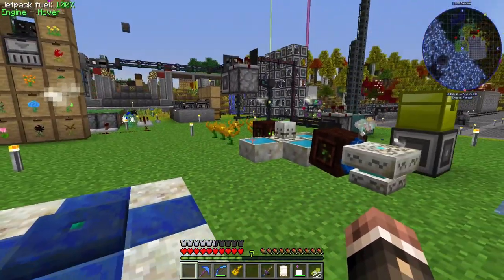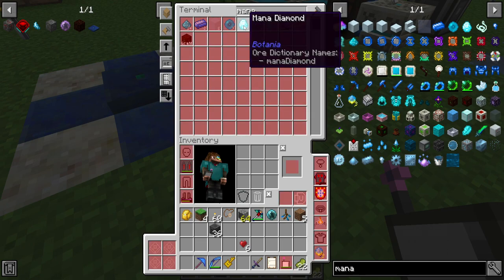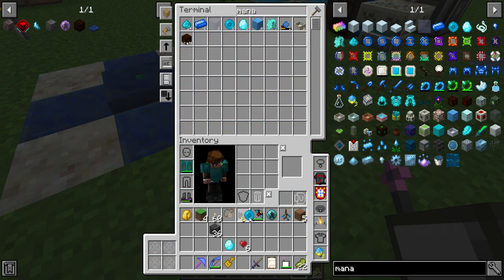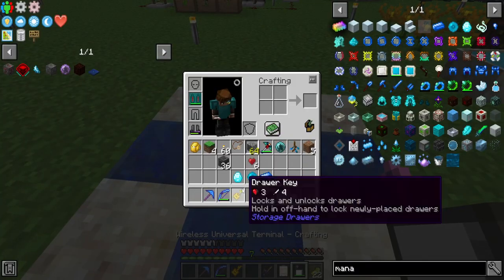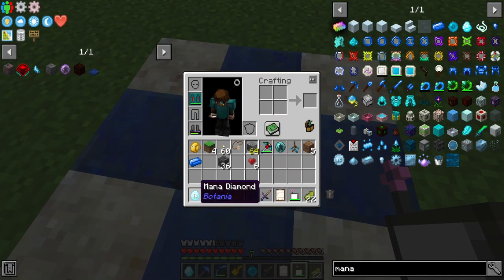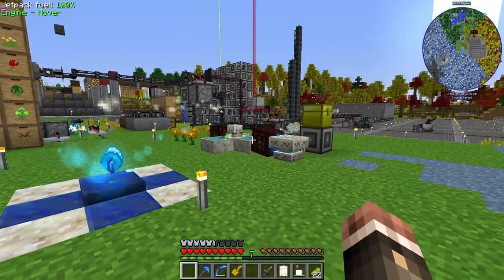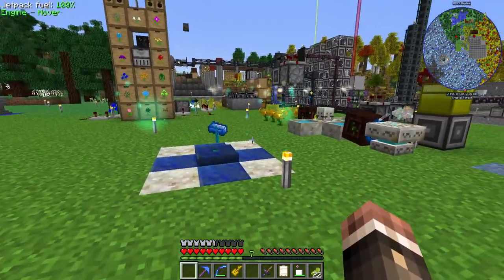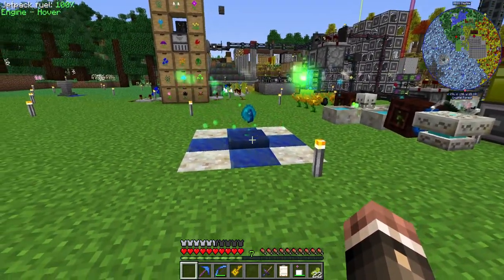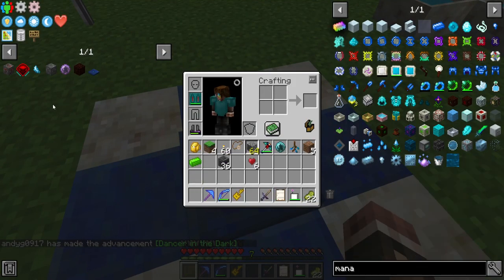You need to put a spark on it and a spark on the mana pools that feed it. I believe they can be up to around 16 blocks away. We're going to need a mana diamond, a mana pearl, and a mana steel ingot to make one Terra Steel, and you just toss it on there. It should begin sucking up mana from all three of the mana pools I have linked, and the more mana pools linked the faster it pulls mana.